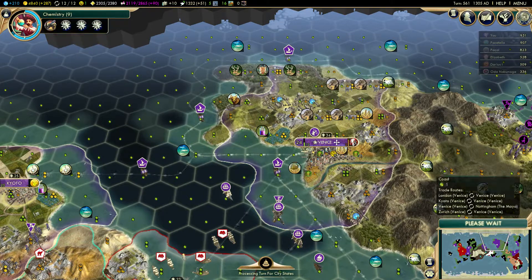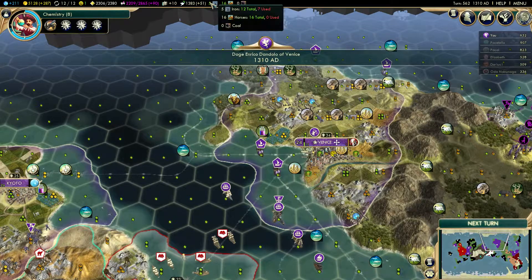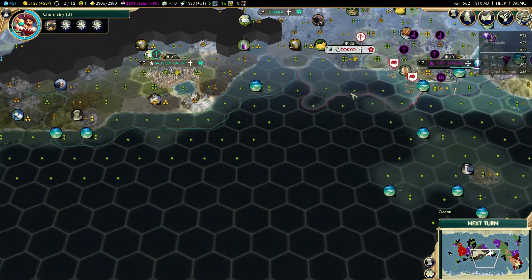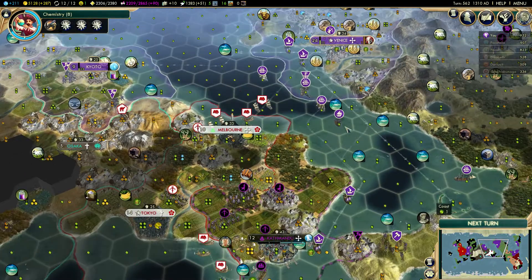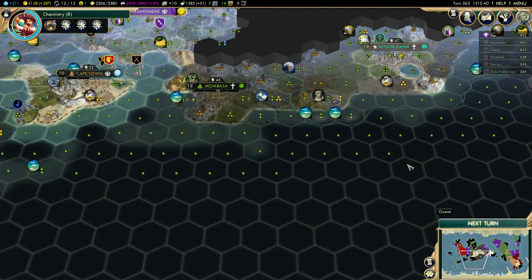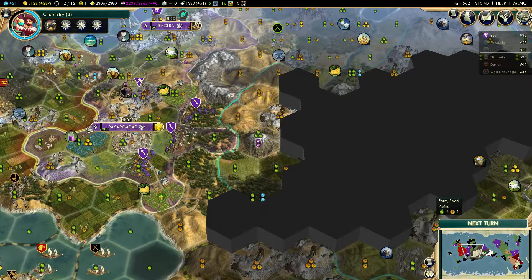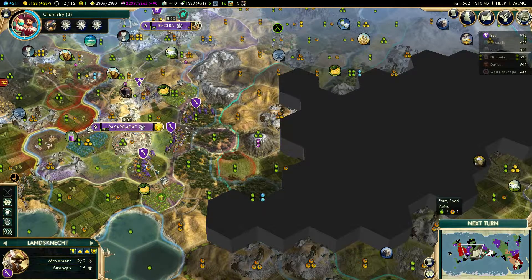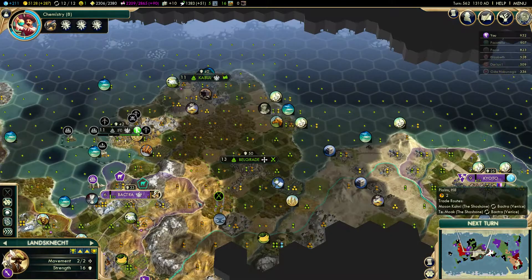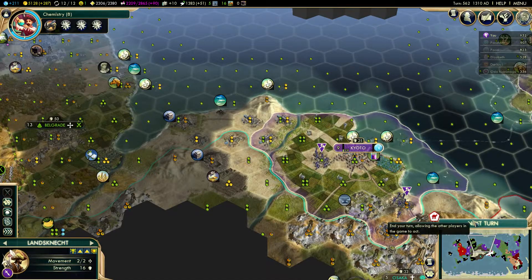Nine turns until I can start building and buying cannons. I should probably also buy some more ships, or at least scout a bit. I'll send one guy over here to check if there's anything, and I should be defending over here — not yet, but I have three units here and can always buy more. I don't have any units over there so I should probably buy a few.